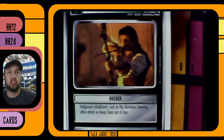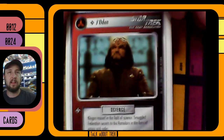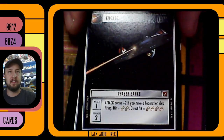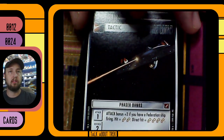Poisoned by Duras — I don't know, maybe Duras. Oh, this guy — he's the guy that shot Picard! This is Jadan, the Klingon scientist. He was a little bit of a different character. And here we go — we got something out of First Contact: phaser banks tactic, attack bonus. Nice.